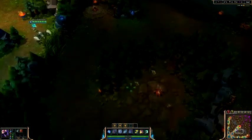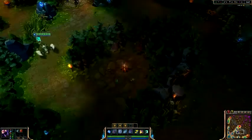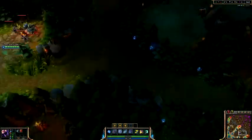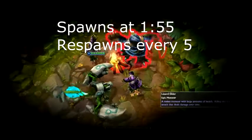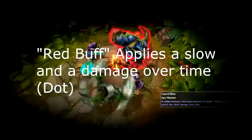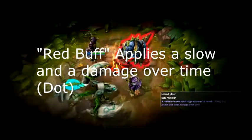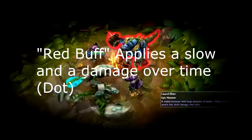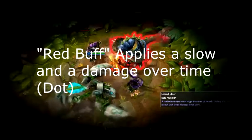On top of that we also have what I call the red buff, which spawns here for blue team and spawns over here if you are on the purple team. The red Elder Lizard spawns at one minute 55 and respawns every 5 minutes upon being killed. It is known for the red buff that it gives — the red buff applies a slow and damage over time. It is fairly well used for ganking.